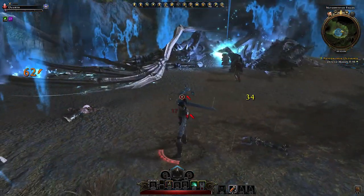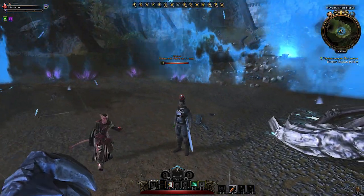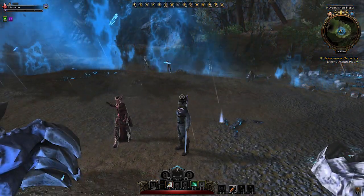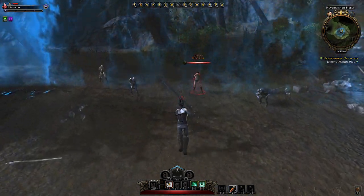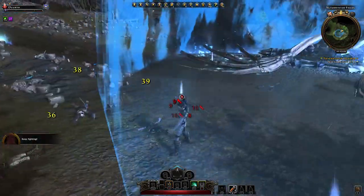Secondary attack and swirl attack — yes, that's how it's done. We need more zombies. Again: secondary attack, swirl attack. All done.